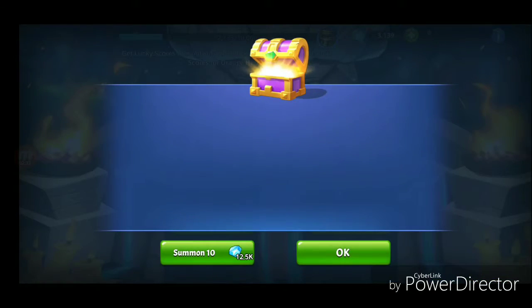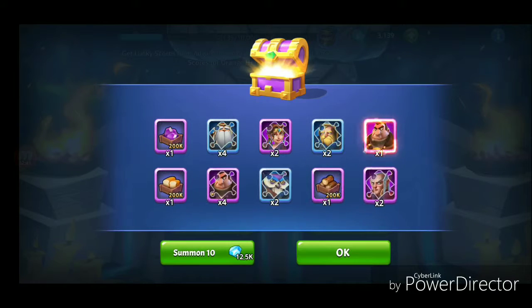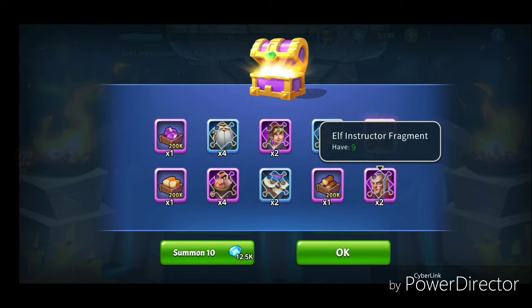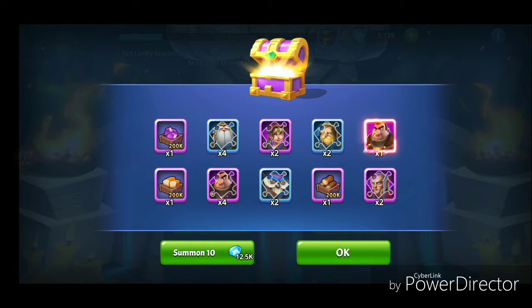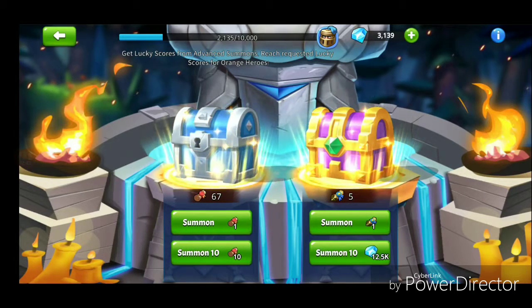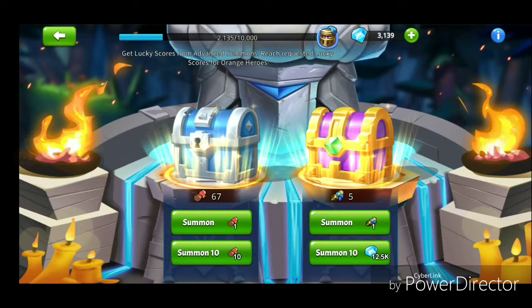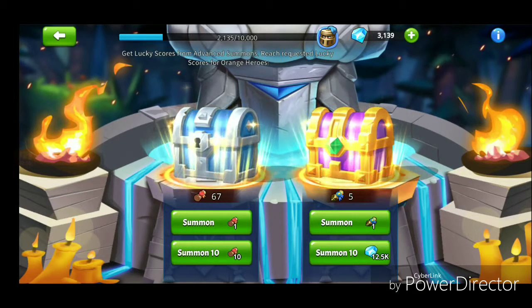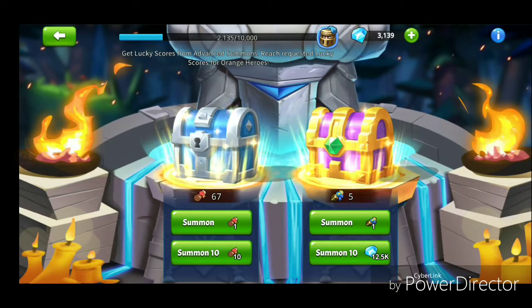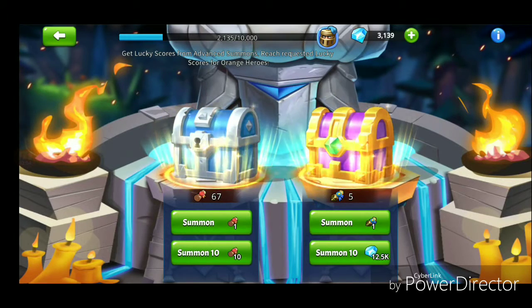I went and checked — I have received one hero and some fragments. This advanced summon is very costly; approximately 12.5k diamonds will cost me to open it again for 10 times. I have five scrolls right now and another 12.5k is needed to open it all at once 10 times.